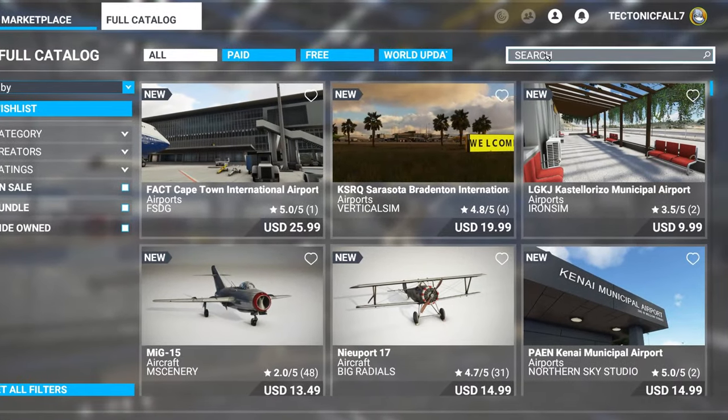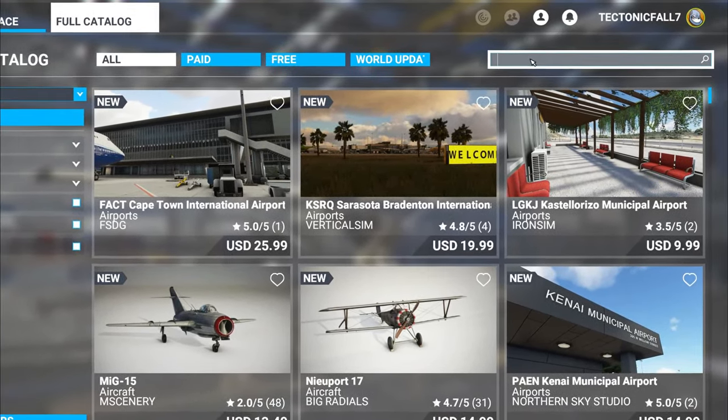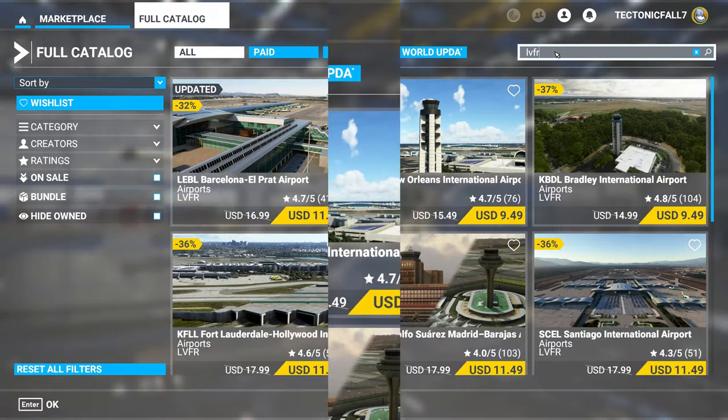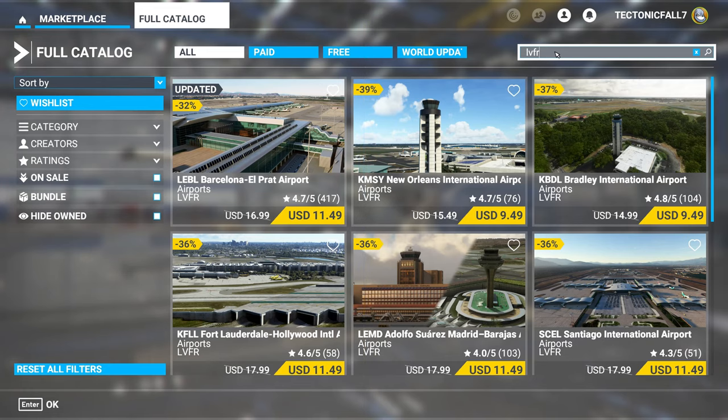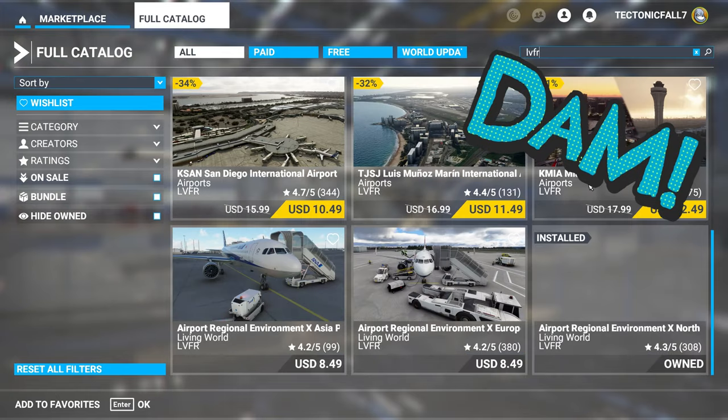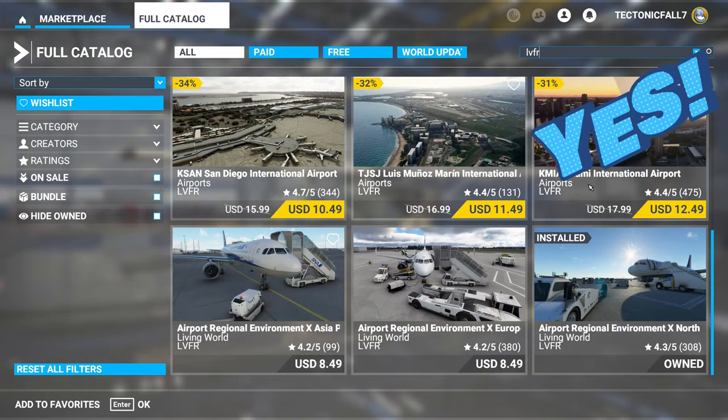The next thing we want to do is come over to the search box and type in LVFR. Now this developer has created many different airports around the world, but we're more concerned with the realistic ground vehicles.